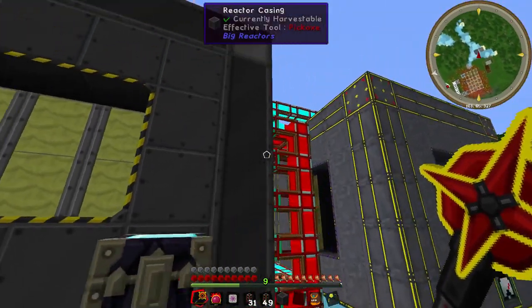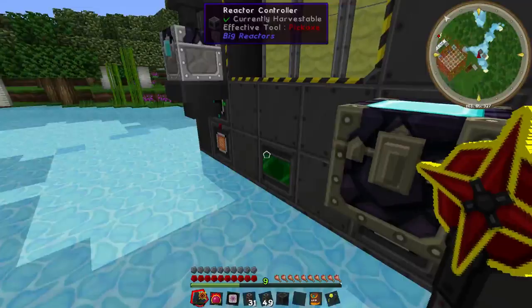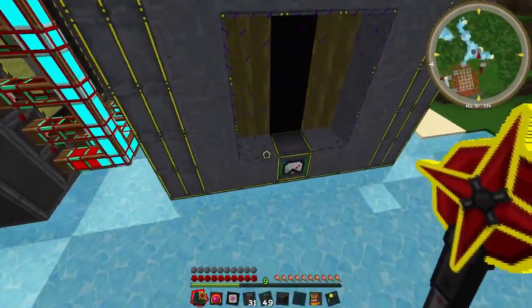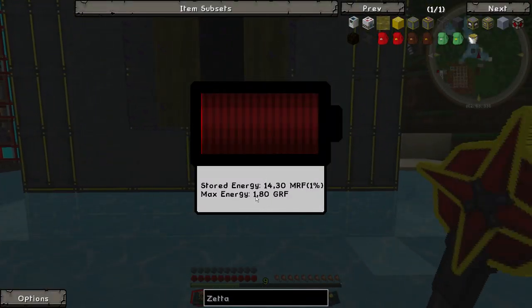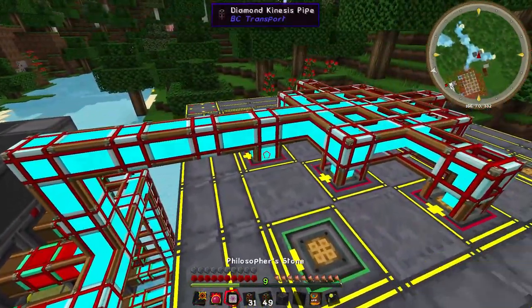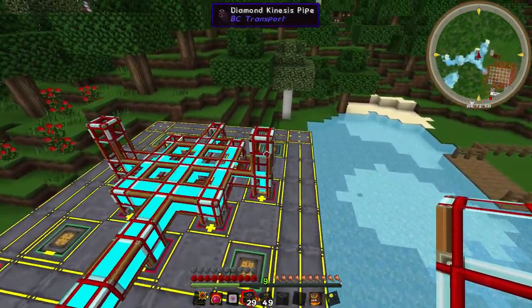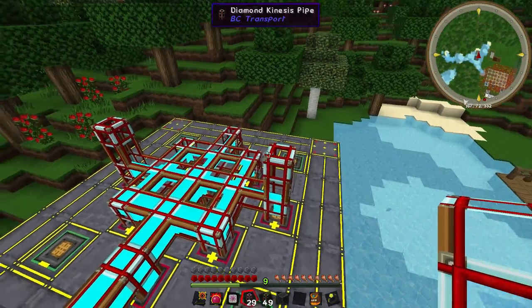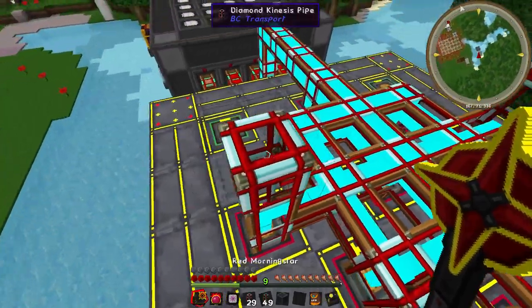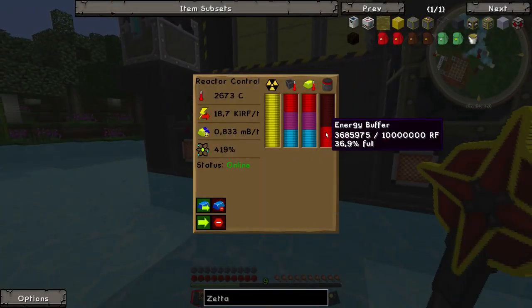It's not gaining power just yet — I think we are distributing all the power right now. We want to distribute all the power that's available, and it's found balance. This is charging up — it's going to be storing 1.8 gigaRedstone Flux, so that is a lot. We're currently at one percent. This will hold more energy than we can ever use. Perhaps we can make this even more efficient by connecting to multiple sides.